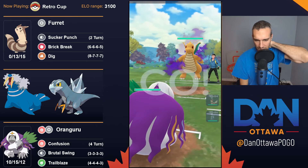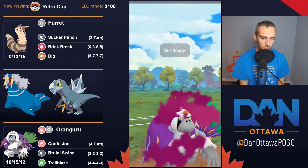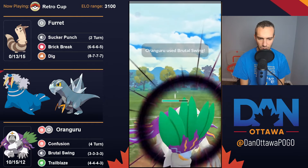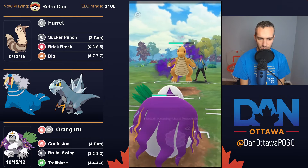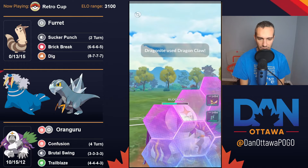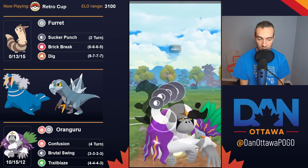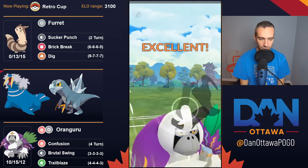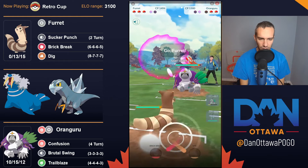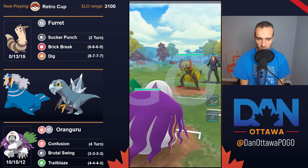Now in ABB: Oranguru in the lead, Ferret and Arctobax in the back. Double weak to fighting in the back — not leaving immediately because I can probably chip this. Getting to Brutal Swings pretty quickly here is great. They bring in Oranguru, so I go straight to Ferret. Just one super effective Sucker Punch, then two — and they do not have an answer. Bye.